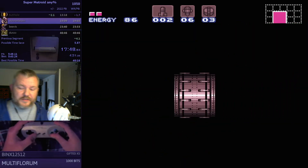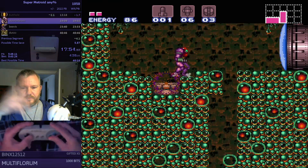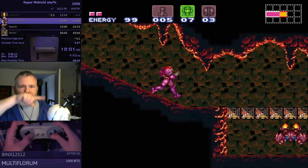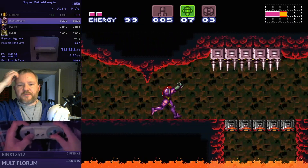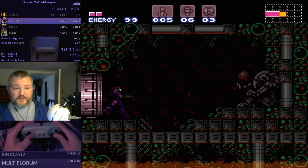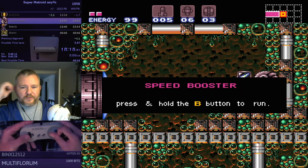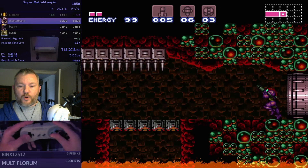That room is called Bubble Mountain, by the way. Normally you go down and around and climb up and stuff, but some nice wall jumps can get you up to Speed Booster really quickly. Normally you go down, all the way around, come up the other side, collect Wave Beam on the way, and then come up top to get Speed Booster. He's basically going to do the reverse — grabbing Speed Booster first, then going down, grabbing Wave Beam, and then continuing down through the acid that normally you wouldn't be able to go into, into lower Norfair.